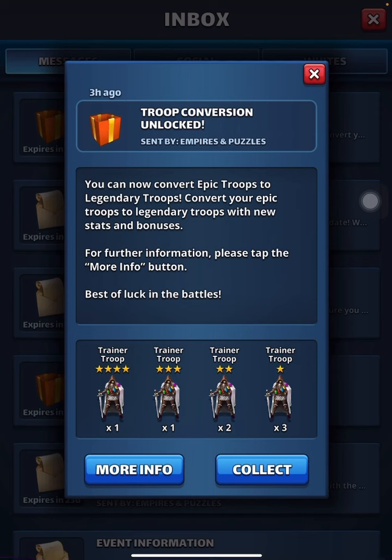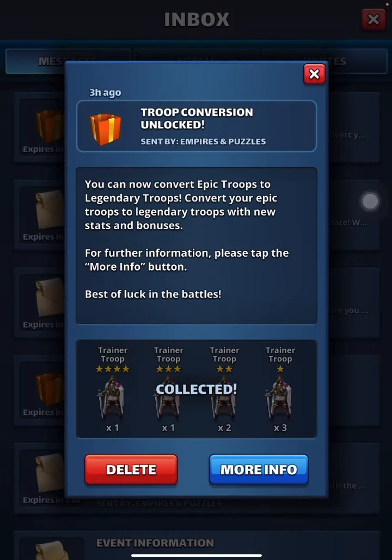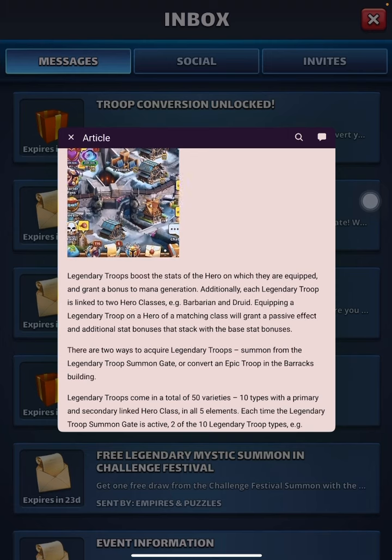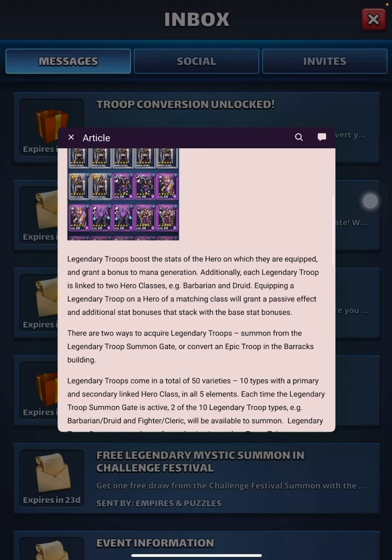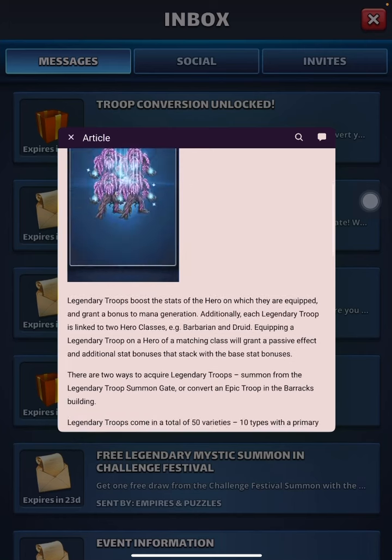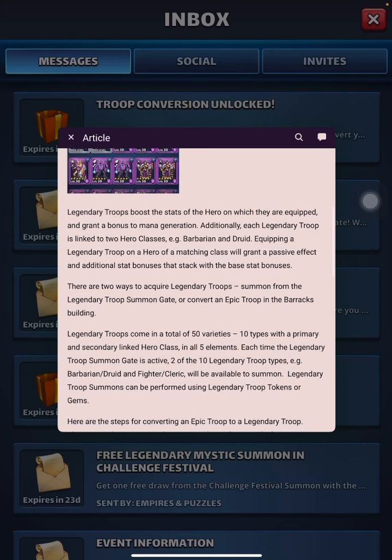This combo can help one of the troops reach, depending on where you are, one or two levels easily. They boost stats of a hero on which they are equipped and grant bonus to mana generation. Each Legendary Troop is linked to two hero classes — for example, Barbarian, Druids. Equipping a Legendary Troop on a hero of a matching class will grant a passive effect and additional stats bonus.